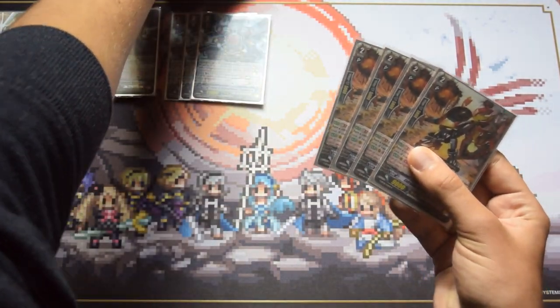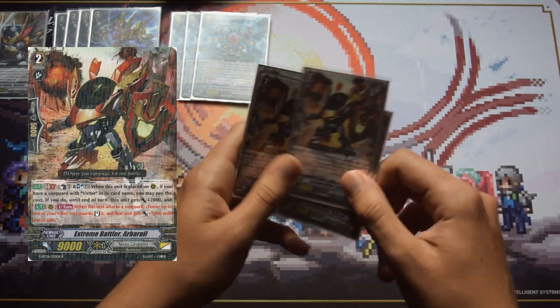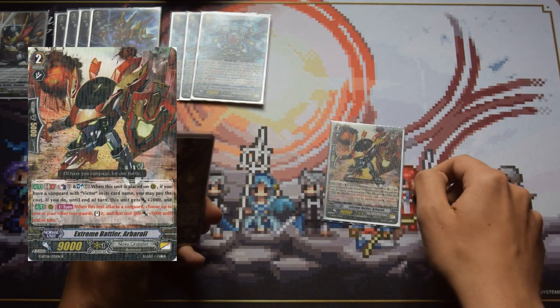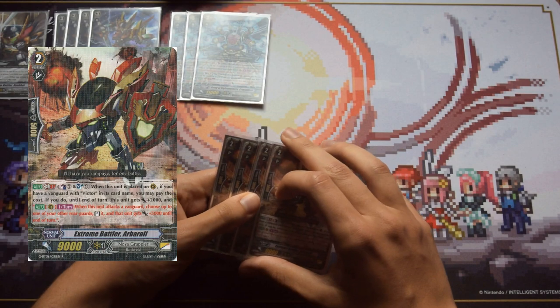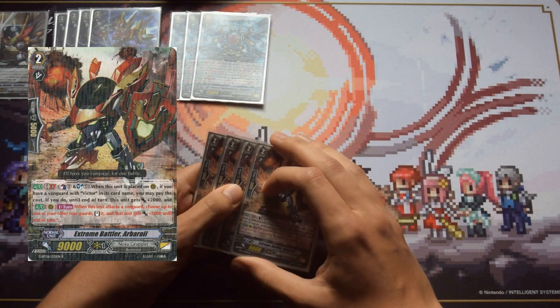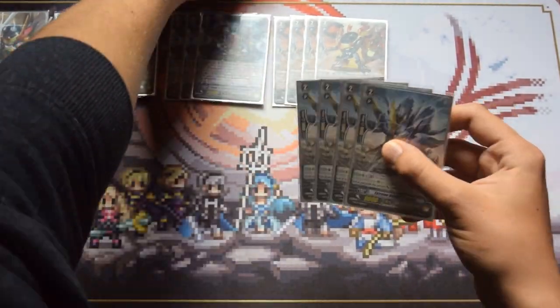Next up we have four Arbor Rails. Arbor Rail is the glimmer breath clone: when you call it, counter blast one soul blast one and he gets plus 2k, and the skill is that when he attacks you can stand a rear guard and give it plus 5k if your vanguard is a Victor. A good grade 2 — like a lot of glimmer breath clones lately, they've been amazing, and this is definitely one of them.